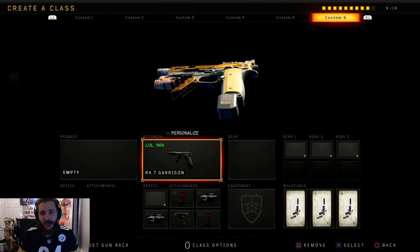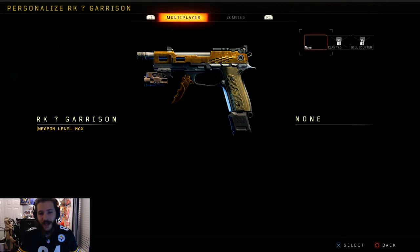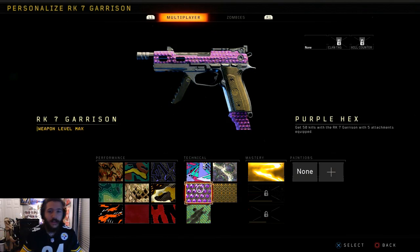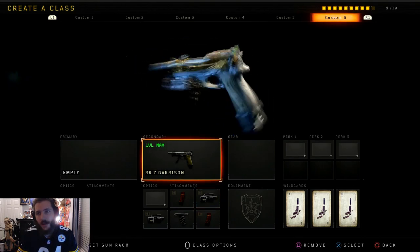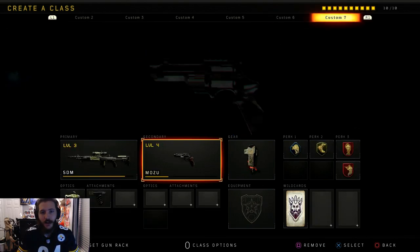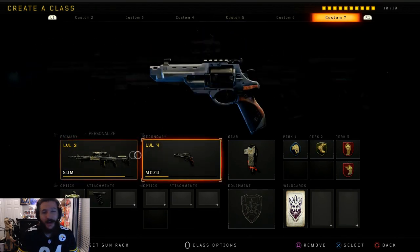I don't really have anything on here. This is the last class I used for the five-attachment challenge to get the last camo — it's usually the five or six attachment challenge that I do last. And there it is — gold! This was a very fun gun to use in free-for-all because it melts cross-map and it's very satisfying to get a one-burst cross-map kill.